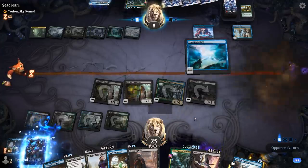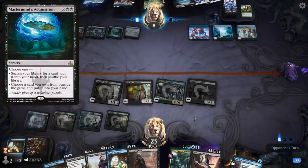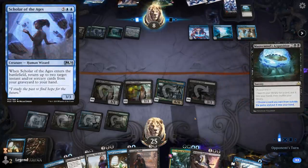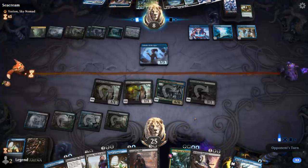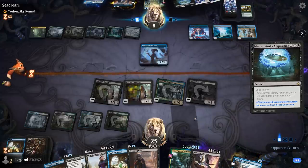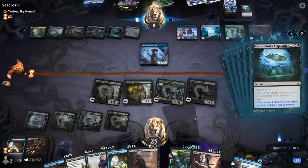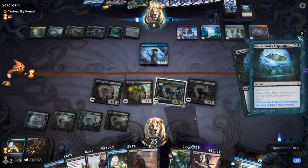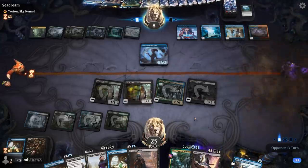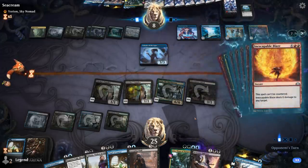Opponent has their own Uro. Fae of Wishes — that should kill us here. Mastermind's Acquisition for another Acquisition, and then they have Scholar of the Ages to get them both back. They get a Thousand Year Storm and that wraps things up. We got close — if I still had three Creeping Chills in my library I could have given my opponent Tutelage and Peer into the Abyss, dealt 9 damage, and killed them before dying to an empty library. Inescapable Blaze finishes it. GGs.